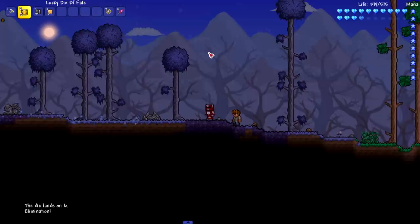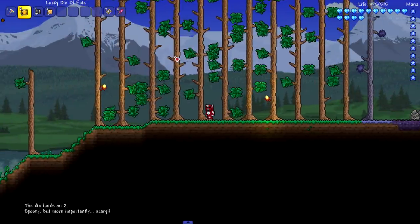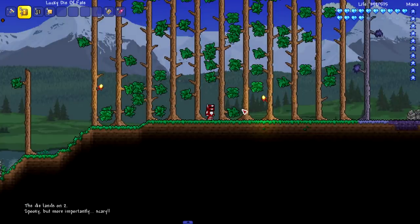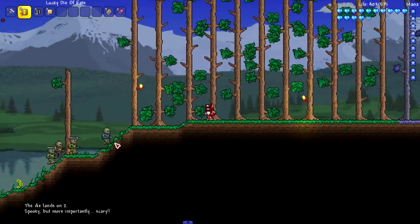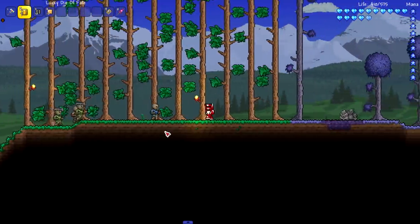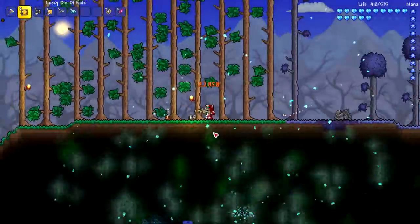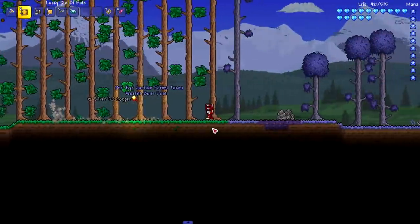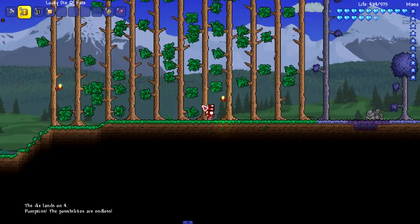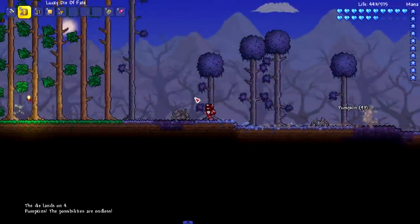Next lucky one: elimination — I don't know what that did, I didn't see anything happen. Moving on — the die lands on two, spooky but more importantly scary. I think the elimination one kills monsters and does damage to bosses, but there were no monsters or bosses on screen, so nothing visible happened.